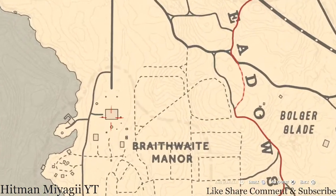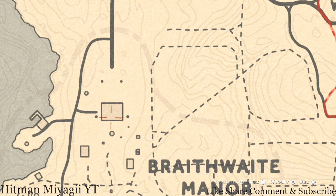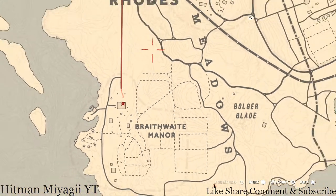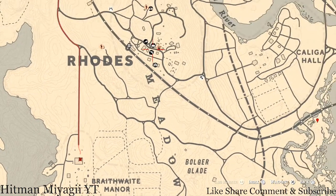Inside the Braithwaite Manor home there's a family heirloom right here: a Cherry Wood Comb. It's upstairs in the room with a chest at the foot of the bed. When you come inside the house, look for the room with the chest at the foot of the bed.